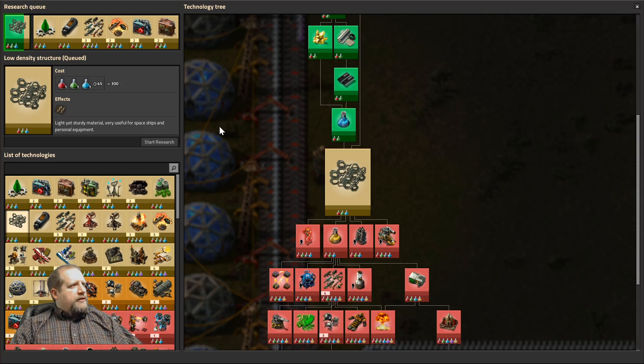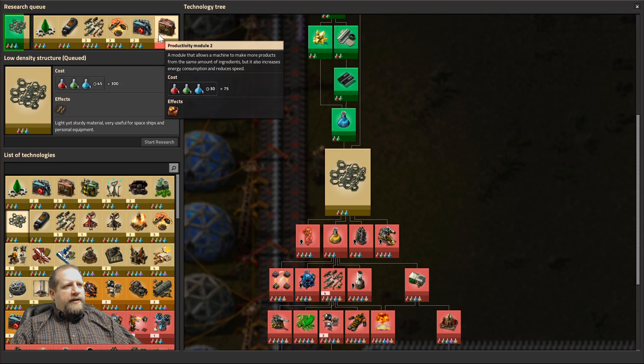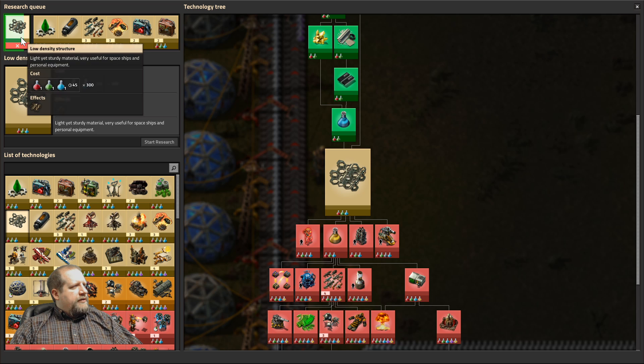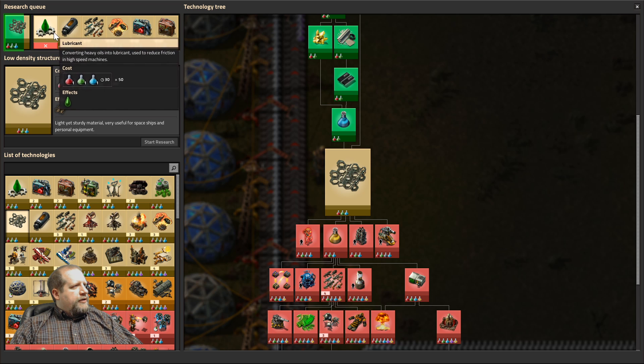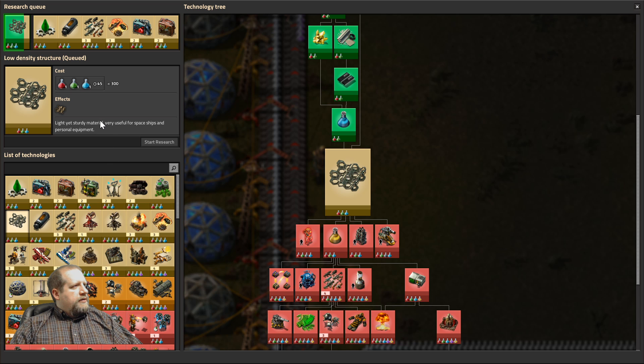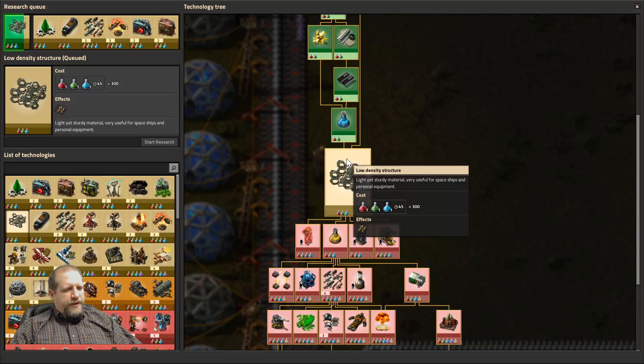How are we doing on our... well, we loaded up tech right at the end of the last episode. It's a new day for me so I slightly forgot what we were working on. Load density structure is getting going. I'm going to put it on lubricant, which would be useful for assembler 3s, which we won't have until later — the Automation 3 — but that's okay. I still get to build all that stuff anyways.